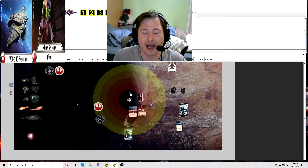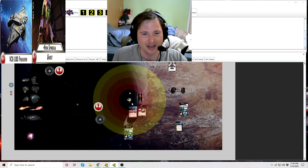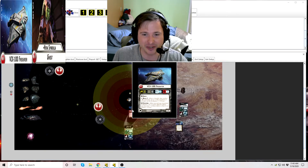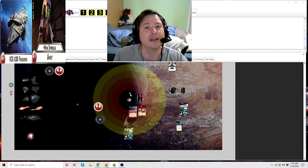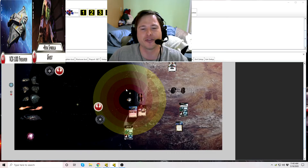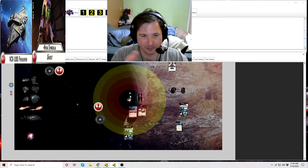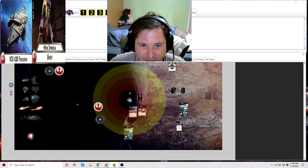Other token types you cannot move — period. Strategic specifically says you can move objective tokens only. You cannot move proximity mines. You can't move interdictor rift tokens or anything like that. Any other token types: you can't move them. Otherwise, proximity mines and VCXs would just be really broken. You can only move objective tokens.